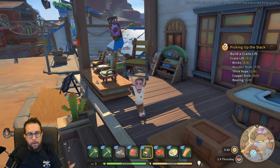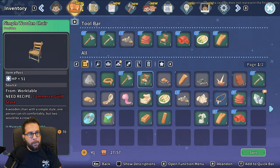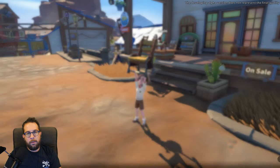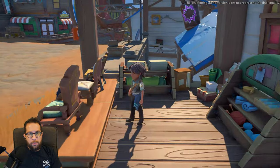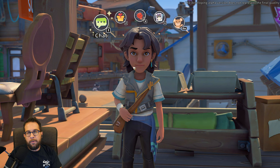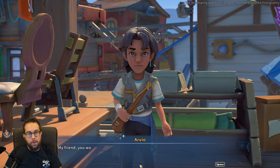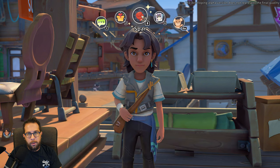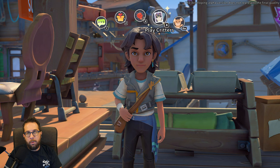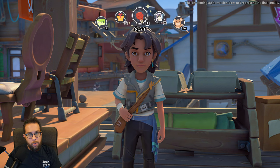I just talked to this guy and he gave me a sweet chair that gives 51 HP. There are multiple uses for talking to people: they sometimes give you gifts, and you can also give them gifts to increase your relationship. You can chat with them once a day to improve it by a marginal amount, play a card game with them which also increases their reputation, or you can spar with them.